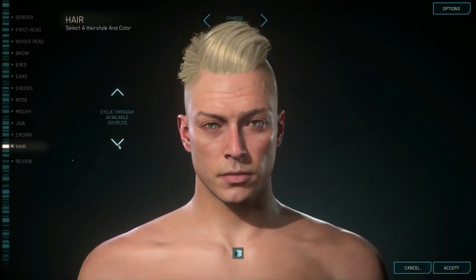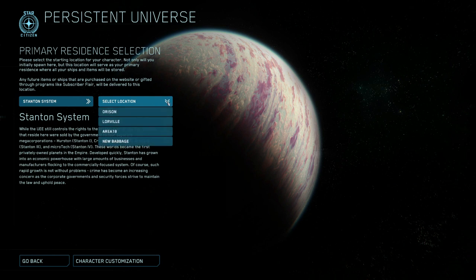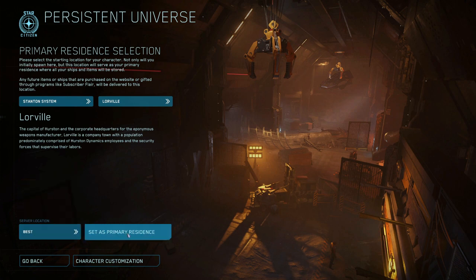When you're done, just hit the accept button down in the bottom right-hand corner. Once you get to the menu, select Stanton System from the drop-down — there'll be more in the future, but for now this is where we hang out. Then select Location. You've got four options here, each a capital city for one of the four planets of the system. Each has their own flavour and we'll get around them during the guide, but for the purposes of a walkthrough, let's go ahead and select Lorville, the major landing zone for the planet Hurston.